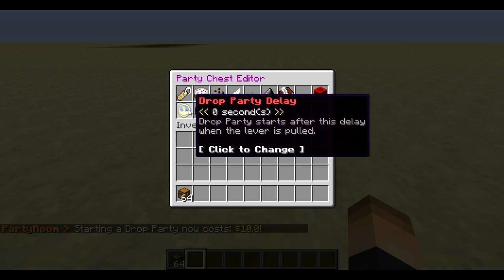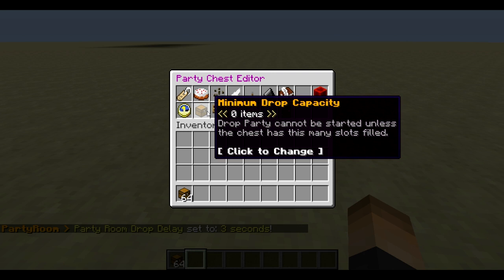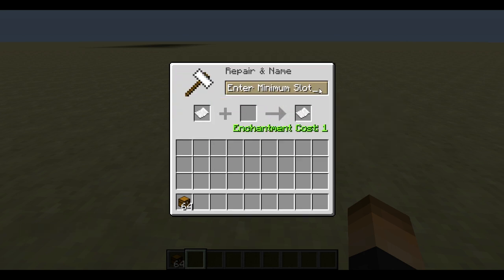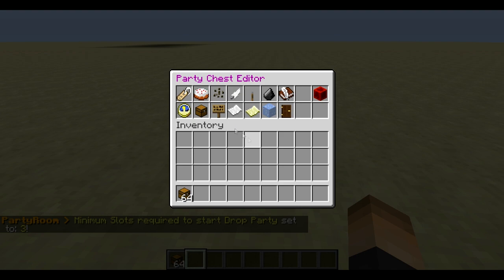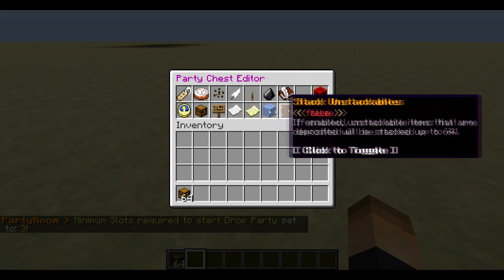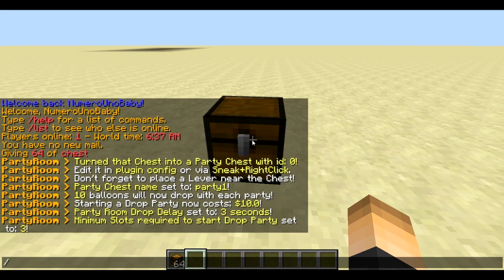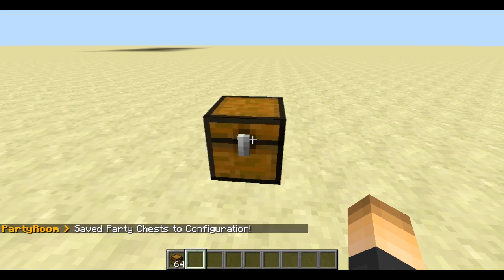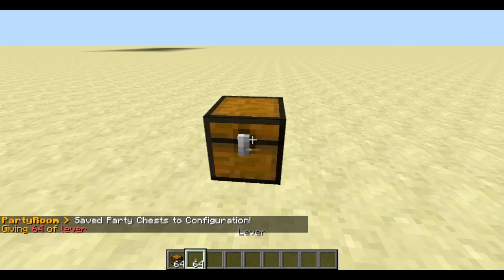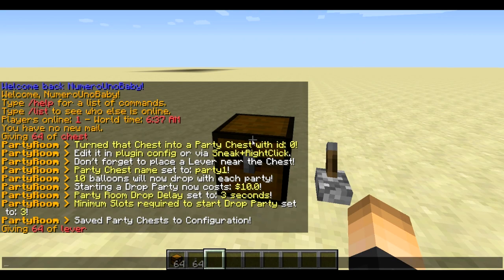Pretty much the rest — you can actually have a delay, so after you pull the lever there can be a delay. I'm gonna make this three seconds. There we go. Now the minimum drop capacity — there has to be at least this amount of items to actually start a party. I'm gonna go with three, so now there has to be at least three items in that chest to start a drop party. You can also change the messages. Make sure you enable it — it's enabled. While looking at it, also type the command slash prun save when you're done, and it'll save the configuration.